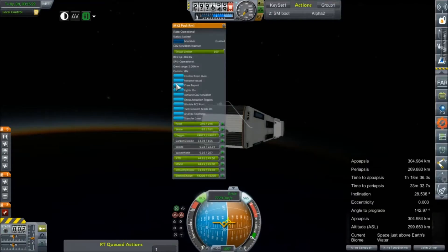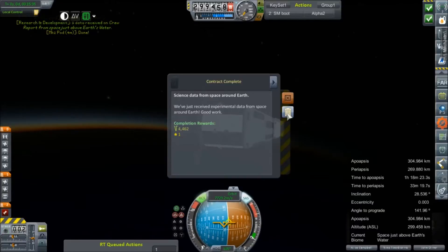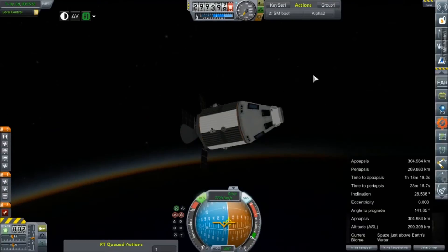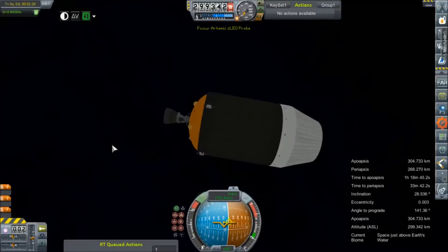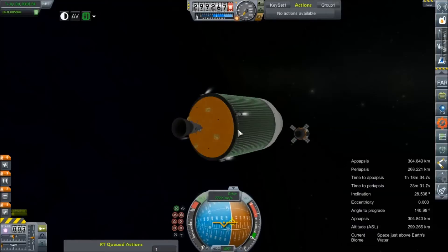Let's take a crew report, radio that in, complete our... apparently it's going to take a very long time. Those are some verbose crew reports. Got it though. Contract complete — that's a free 4 grand. That almost begins to cover some of the things that we had going on. I want to deorbit this to clean up some of our space junk since we don't need it to adjust our orbit.